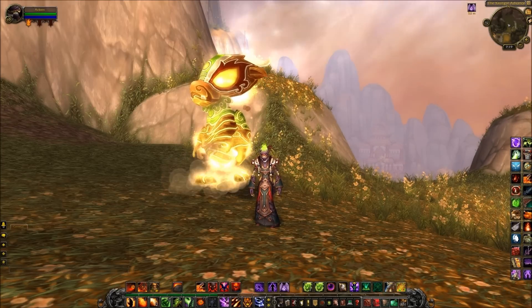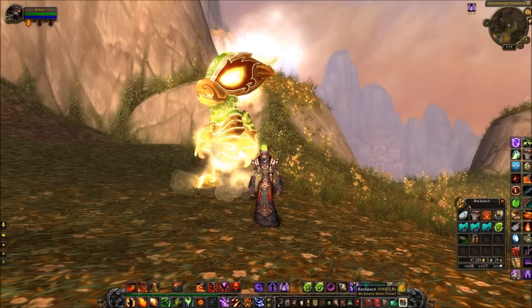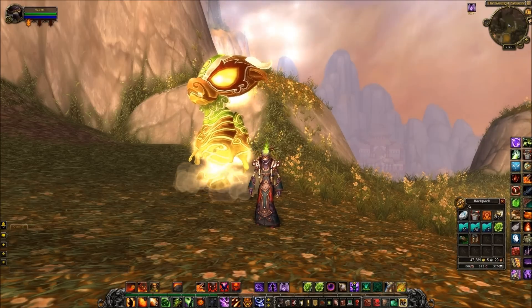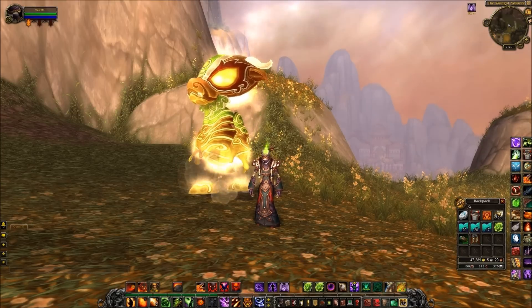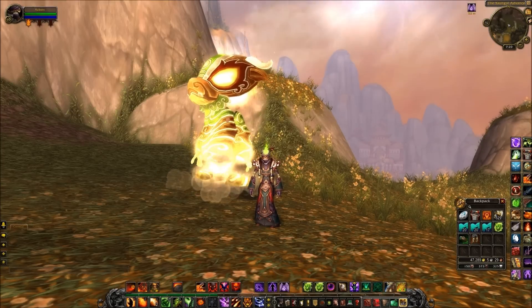At the moment you've got your major stats and then you've got your substats — so you've got your stamina, your intellect, your strength, your agility — and then you've got your haste, your crit, your hit, your substats.